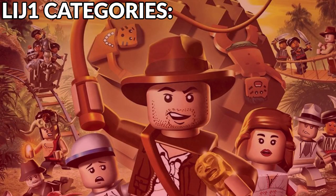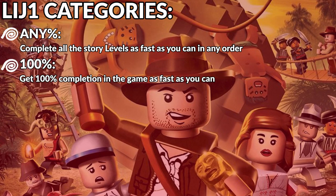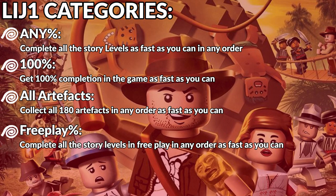If you want to run the game, you need to know what different runs there are. First, there's the obvious ones: Any%, where you complete all of the story levels as fast as possible in any order; 100%, where you get 100% completion in the game as fast as you can; All Artifacts, where you collect all 180 artifacts in the game as fast as you can; and Free Play%, where you complete every level in free play as fast as you can. Each category has its own individual strats and routes, so I may not explain these all in the video, but that's exactly where the Discord comes in.